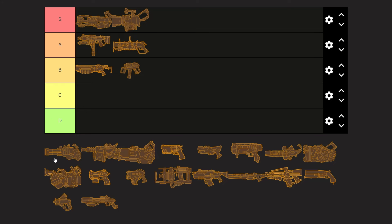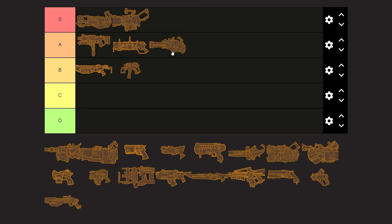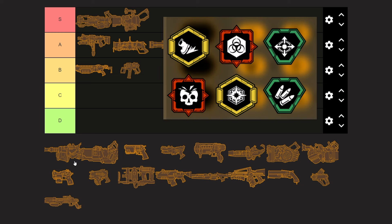With an impressive 6 out of 7 very usable overclocks, which do have some interesting gimmicks but also tend to be a bit straightforward, the minigun takes a spot at A. Then we have the lumbering but explosive Thunderhead. It's a weapon that, for me at least, is kind of underwhelming, which I feel also extends to its overclocks.